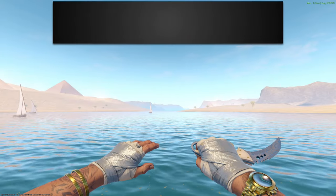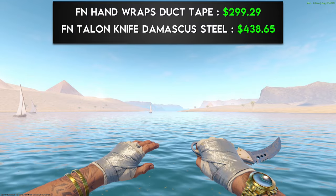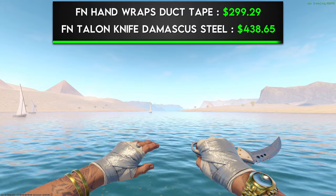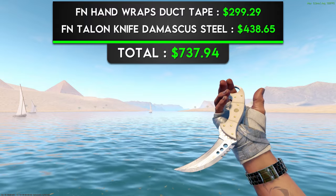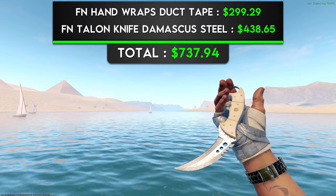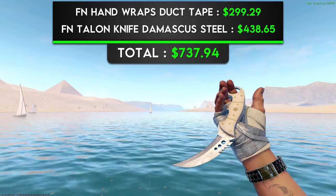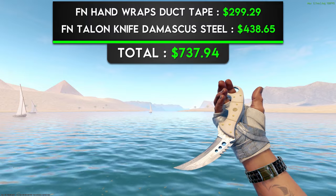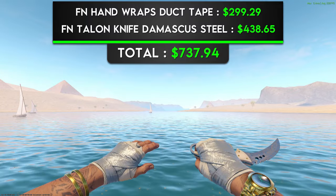Next up, we have a pair of Factory New Handwrapped Duct Tape with a Factory New Talon Knife Damascus Steel. This is another rare case where there are three matching tones. The blade of the knife matches very well with the duct tape part of the gloves. The white handle of the knife matches the gauze wrap undergarments of the gloves. And in my opinion, the coolest detail is the golden or brass color pins holding the knife together actually match the beige color wear on the duct tape.